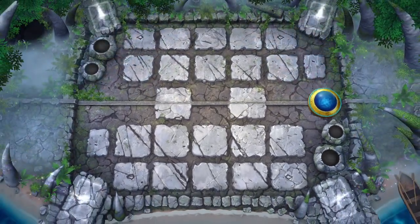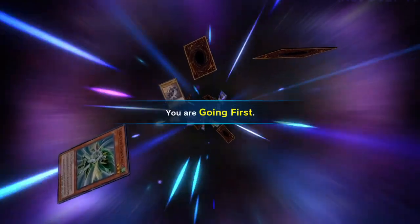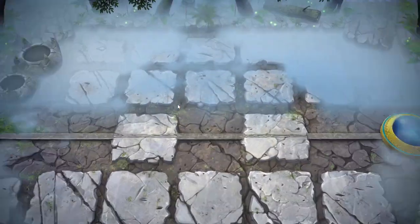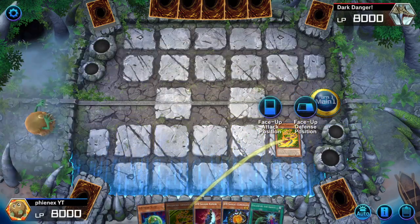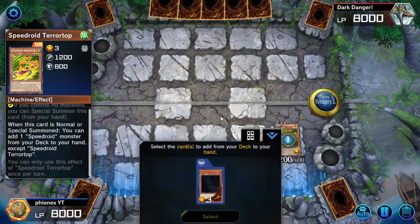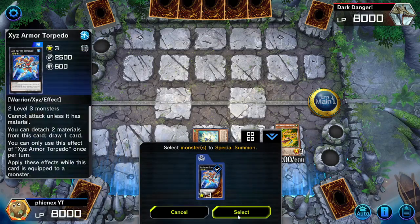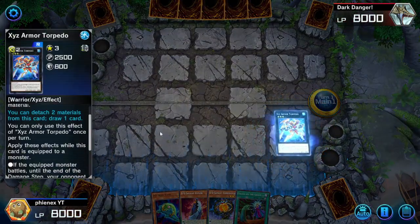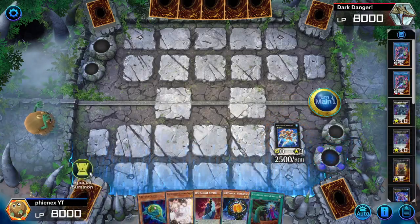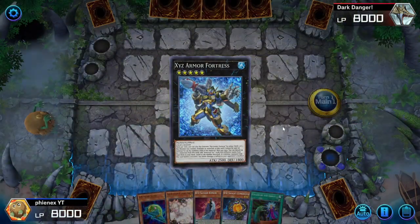All we need is Tarot Top plus 1 DD Starter, and this should allow us to Kali Yuga our opponent. Of course, that's not the only way we'd be able to do so - this is just really showcasing the concept. There are technically other ways for us to get into this trap. Simple way - Trap Trick. So we always start with this, and then this is a trigger. Grab Takatomborg and just special summon this. We just draw and hopefully don't draw the one bad card. Full Armored XYZ obtained.